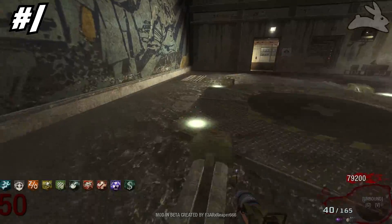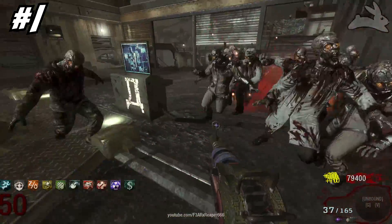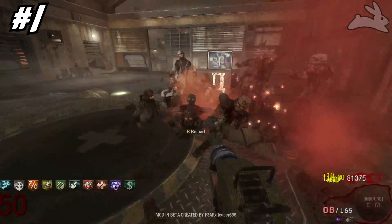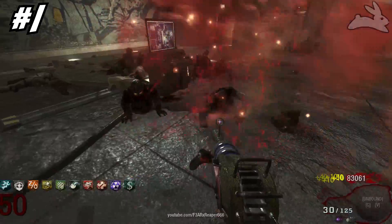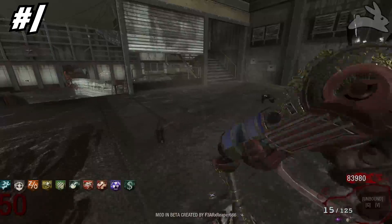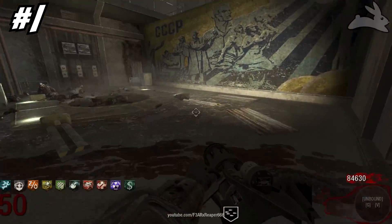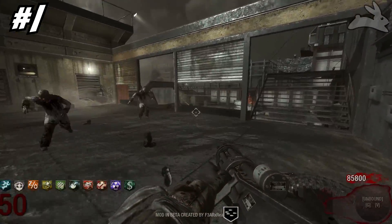Taking the number one spot is the most useless drop in zombies history — the Black Ops 1 death machine. This death machine sucks so much. It starts becoming useless in the teens to 20s, and after that if you don't go for headshots you'll be lucky to get a couple of kills. On round 50, the Black Ops 3 death machine is absolutely amazing and will tear through zombies — but the Black Ops 1 death machine on high rounds is terrible. You can't swap out of it, it takes a couple of seconds to pull out, and you run super slow.